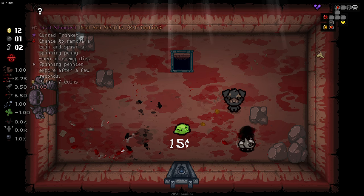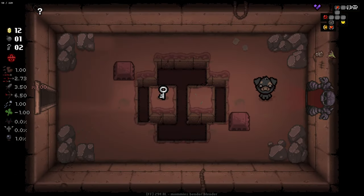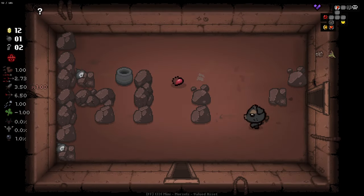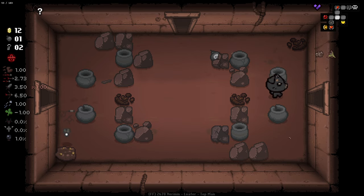There's a chance to remove a coin and spawn a spinning penny when the enemy dies — that doesn't matter. That's a good item there; I'd probably want to buy that if our shop is a little worse for wear. Now we've got to go to our item room and get what we can from there as well, and then we can go to our shop and see the little dude we can sell stuff to.